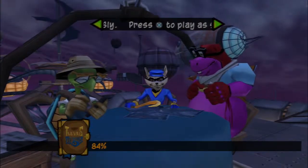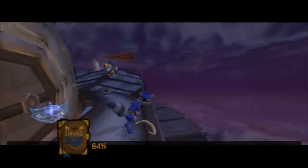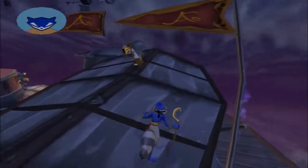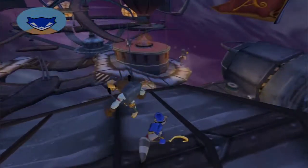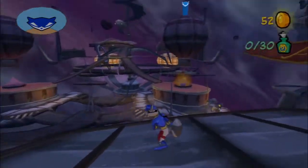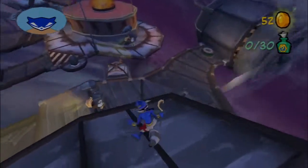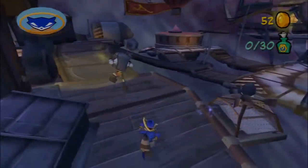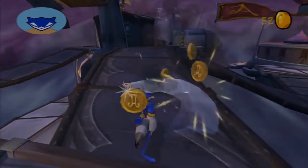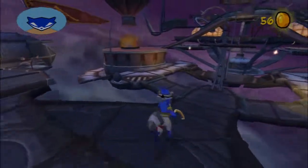Finish this, and we've finished Sly 2. Somehow we have a safe house here as well. Where's our first mission? Way over there. This entire level takes place up in the clouds. Definitely do not want to be falling off of the platforms.